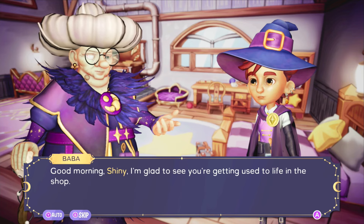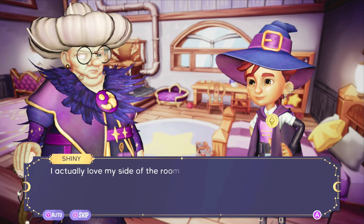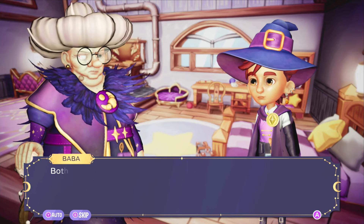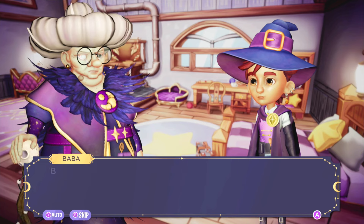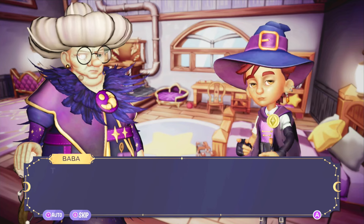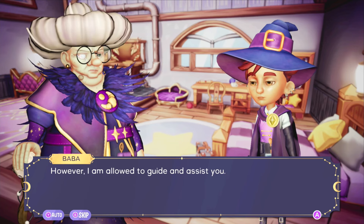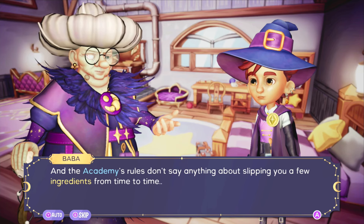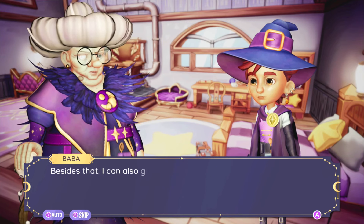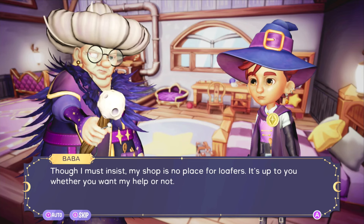Good morning! Baba is glad I'm getting used to life in the shop. 'I've tried to arrange everything so your job goes smoothly — the local merchant and dear Amber will lend you a hand whenever they can. I will help you out too. The regulations forbid me from making sweets for you, buying supplies, or giving you money. However, I am allowed to guide and assist you — and the academy's rules don't say anything about slipping you a few ingredients from time to time. Every morning I'll try to give you some basic ingredients. I can also give you a hint on what ingredients are needed to prepare the sweets.'